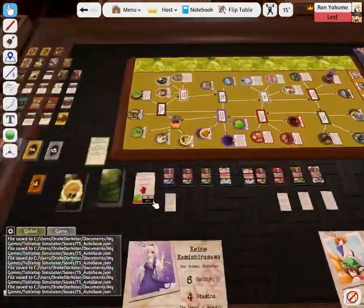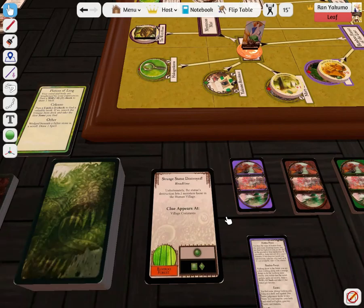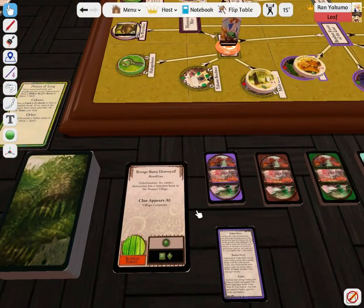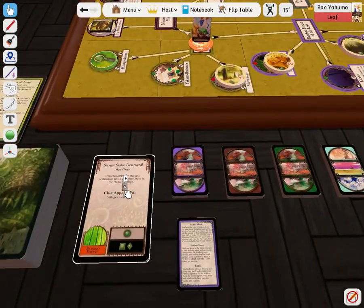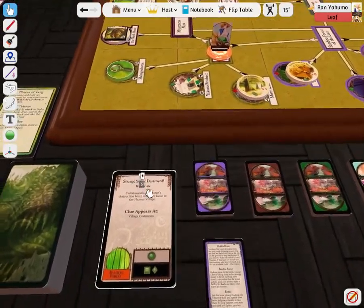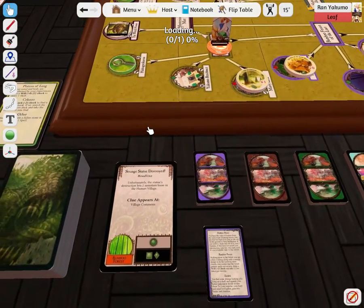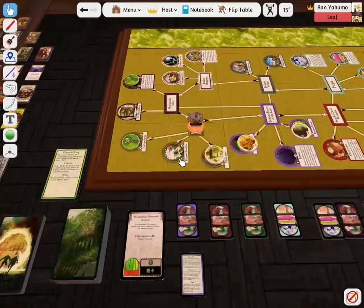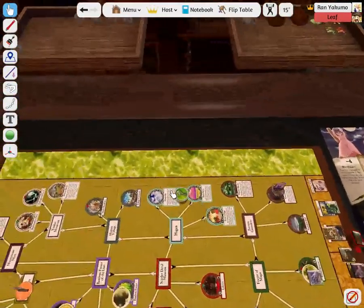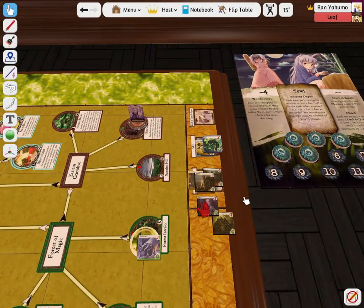The flying guys move. A gate opens at the Bamboo Forest — I already have an adventure there. This spawns a monster to the outskirts. We also get our fourth doom token — so we're at five now, including one from the previous gate opening. Two monsters appear in the Human Village but they just go to the outskirts. A clue appears at the Village Commons. We're okay on the outskirts for now, but we really need to start killing monsters.